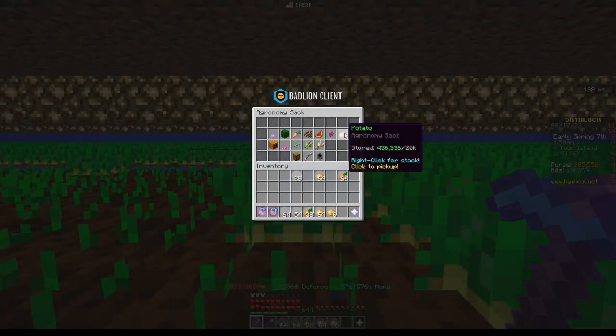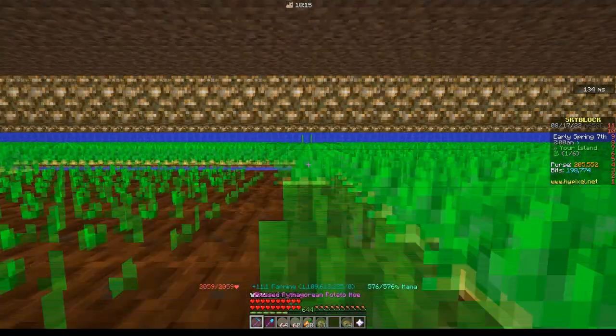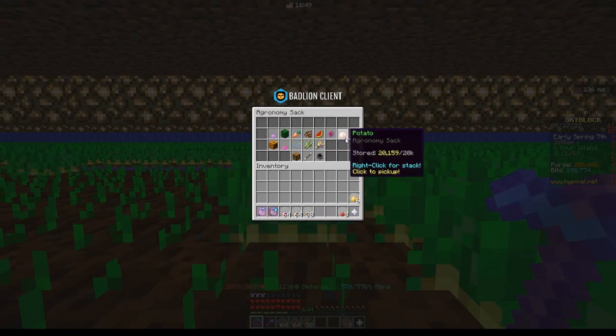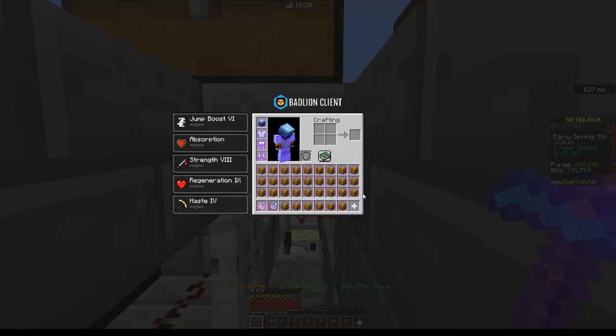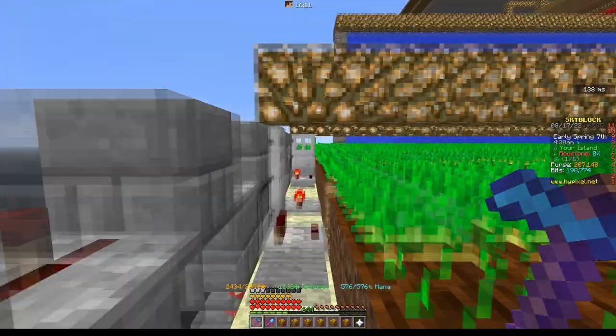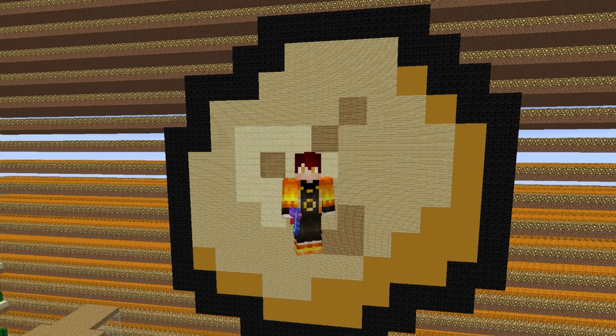The last thing I'll talk about in this video is sack overflow, which only affects collections and doesn't affect drops. When you replant crops using Replenish, the crops used to replant are taken from your sack and don't count toward your collection. There are two ways to prevent this. First is having an empty sack, but one sack fills in less than a minute so it's completely inefficient. That's where sack overflow comes in — you fill multiple sacks and put them in a chest, leaving just one in your inventory. This makes the game think you have more resources than fit in one sack, so it won't put any more resources in that sack and you won't lose collections.